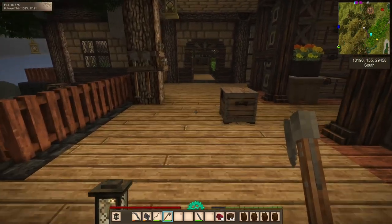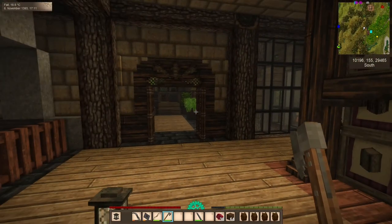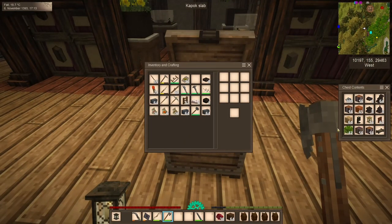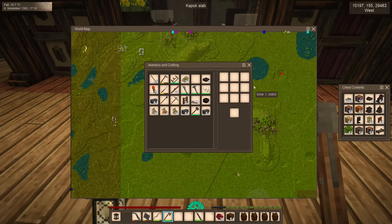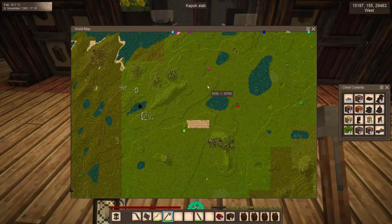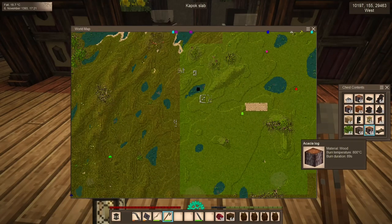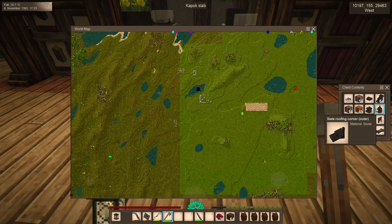We're going to head out on a bit of a journey with this chest on our backs. Let me explain why I packed things the way I did. I packed some of the wood that is going to be harder to find out there. Out where this area is, there's pretty much mostly oak trees. There might be a couple acacias, but I'm not positive. So I figured I'll bring some acacia and a little bit of purple heart, just for accents. We're bringing some light sources, beds, and some slate roofing.